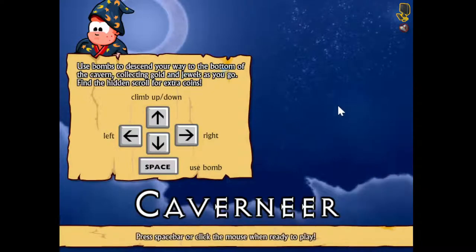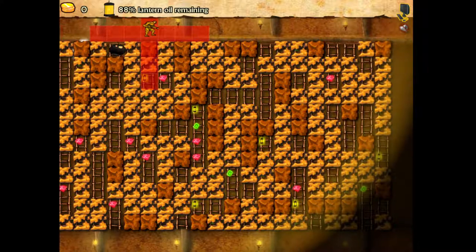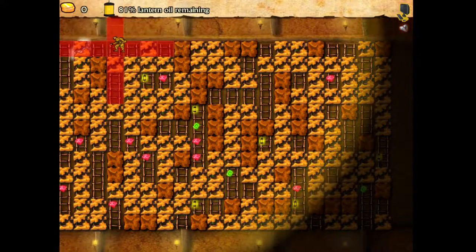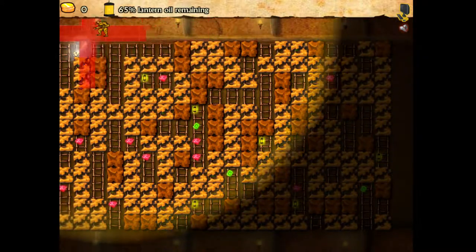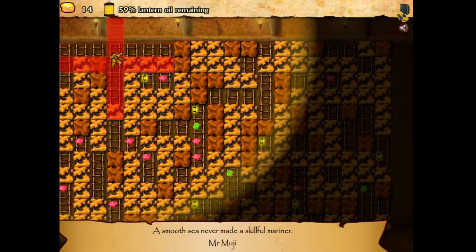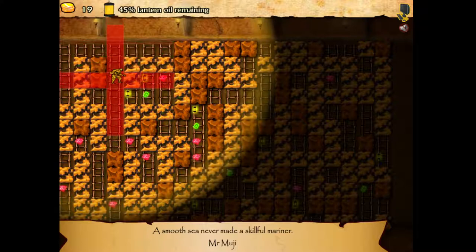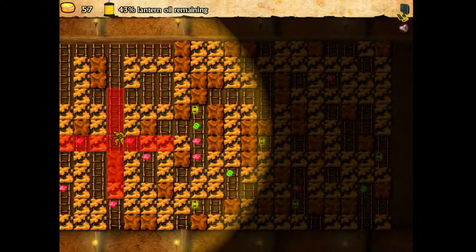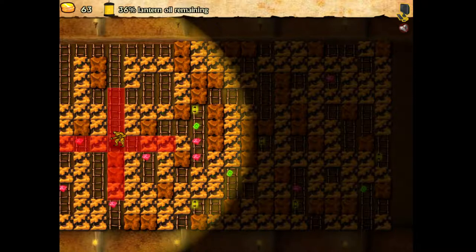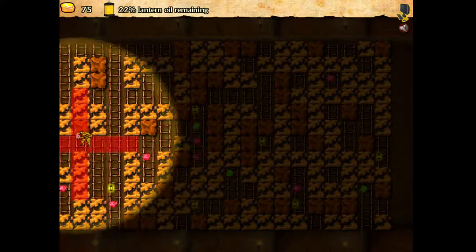Use bombs to descend your way to the bottom of the cavern, collecting gold, and use it to find the hidden scroll of extra coins. I have to get out of the way - wait, what happened with the bomb? I think the bomb kills me so I have to be careful. Oh, I have oil - it's running on a timer.